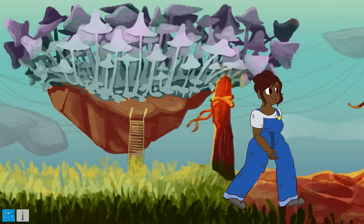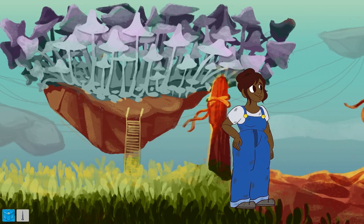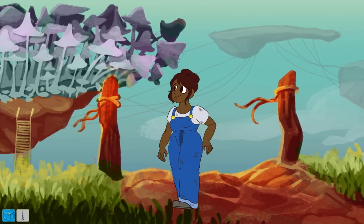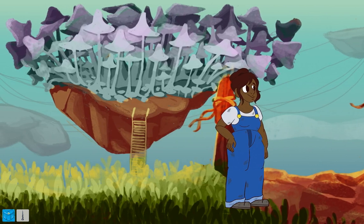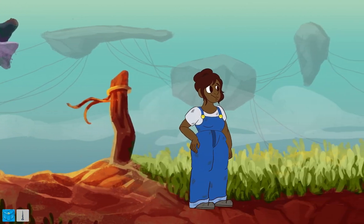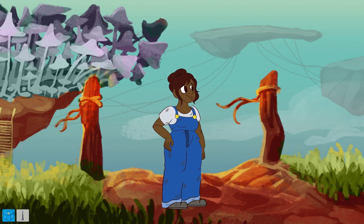It appears there's a bridge that is broken, and we need to somehow repair it or find another means to get to this island floating in the sky. I'd really like to explore this game further and see what happens next, but that's as far as you can play it at the moment.